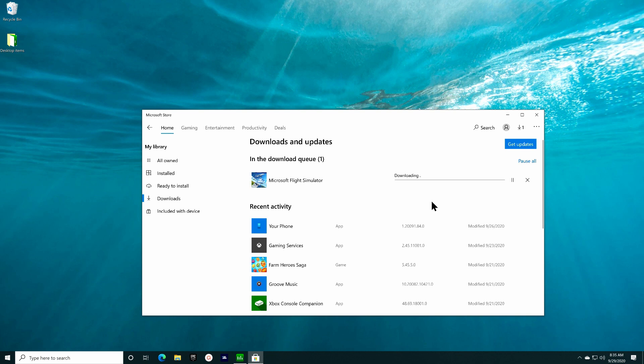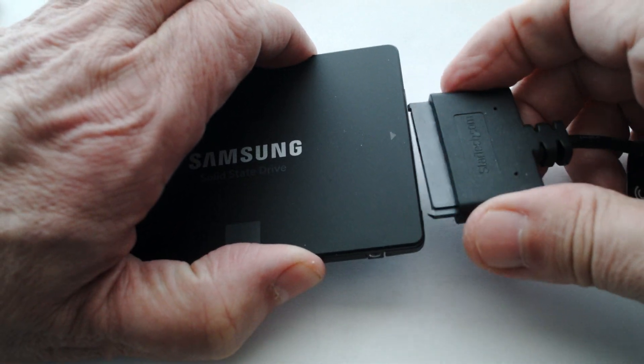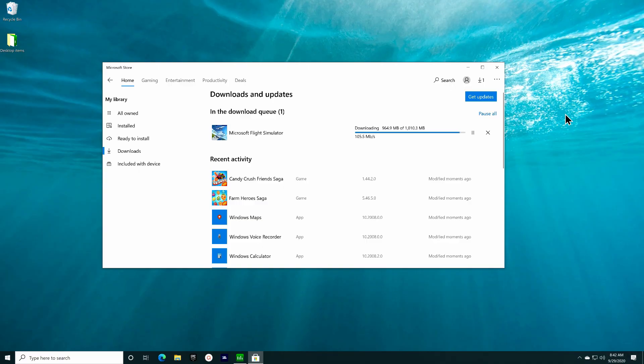The first time I attempted this update it started to run and then failed with some error. The issue was that Windows had decided to disconnect my dedicated SSD drive that I have FS 2020 installed onto. Once I remounted the external drive, the installation proceeded as normal.